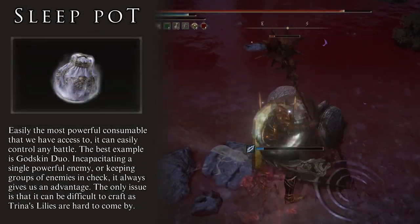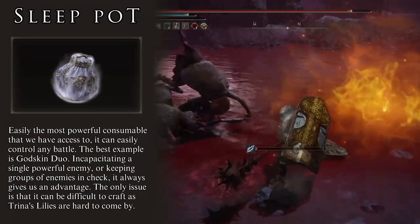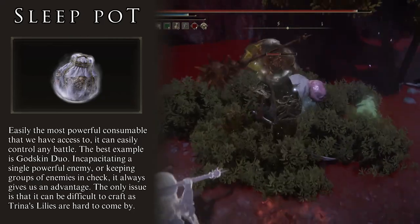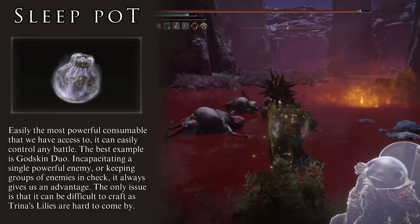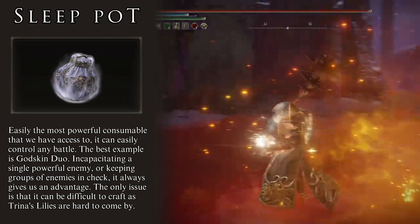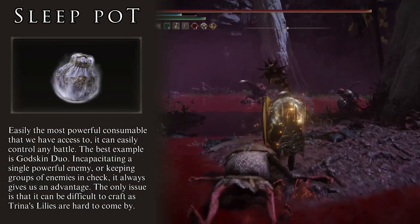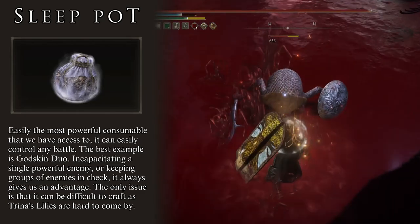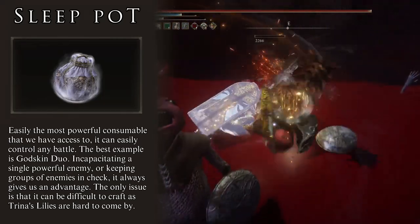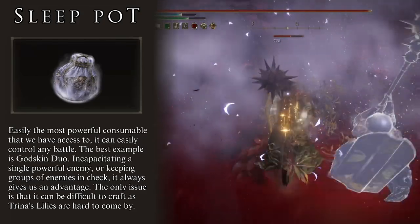Sleep Pots are the final tool in my toolbox and they are very, very good. The sleep status effect is extremely effective at crowd control — the most important example being the Godskin Duo fight, where you put one to sleep and leave it alone while you fight the other. They are also very good at dominating groups of enemies, giving you time and space to plan the correct attack. They are the perfect tool to neutralize enemy advantages and provide tactical superiority.